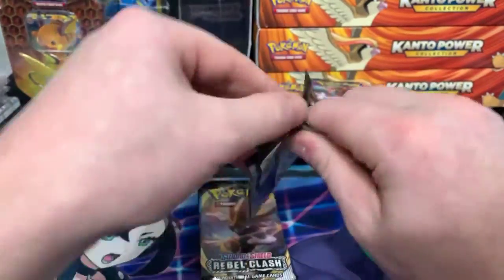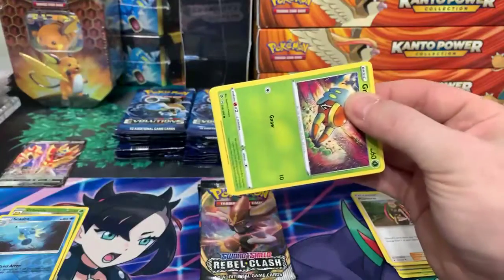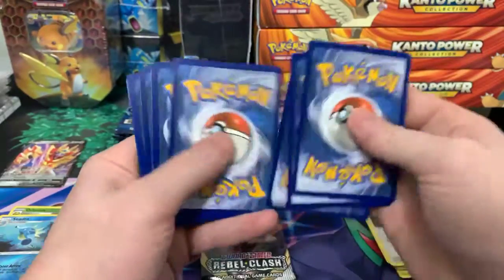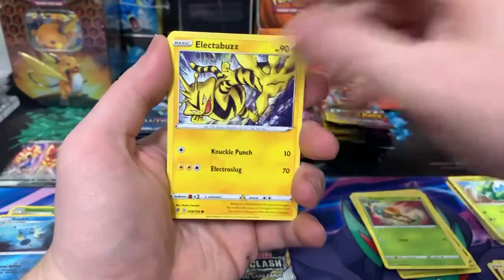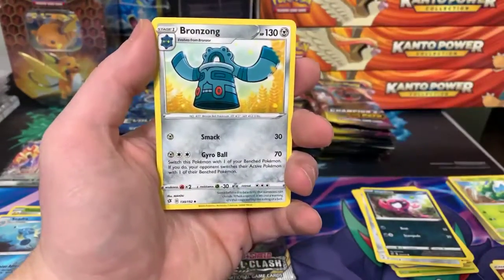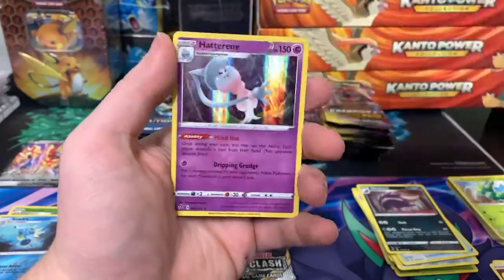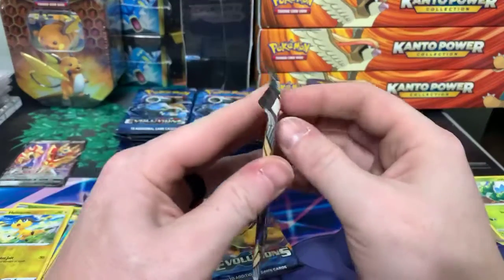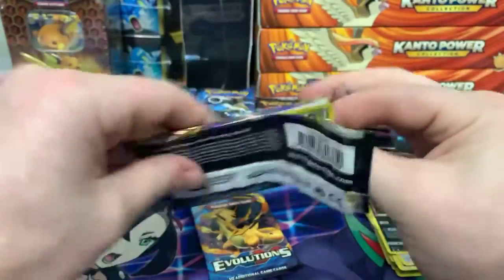Third pack — Rebel Clash. Still need to pull that golden Rillaboom from here. I don't know if some places are going to start putting up pre-orders as it gets closer. A lot of stores are being cautious because of what happened with Champions Path — they don't want to oversell, which is understandable. Reverse is a Helioptile and a Hattrem Holo. Like I said, I had pretty rotten luck with the Zamazenta tins too when I opened them.